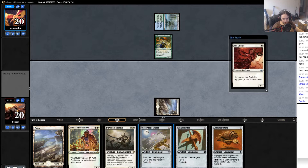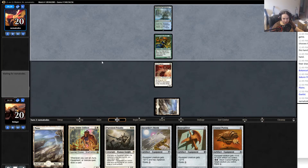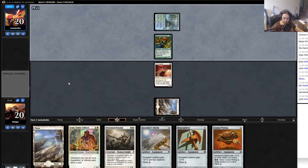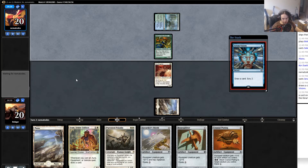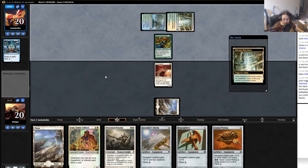Kor Duelist — we now have the free artifact too which is kind of nice. Hopefully they don't have a lot of removal; blue-green doesn't seem like a removal-heavy color, but they might just get out Primeval Titans before we can do anything. Serum Visions — draw one, scry two, so they can draw a card off the top and then look at the top two cards and put them back in any order, setting up what they're going to get.